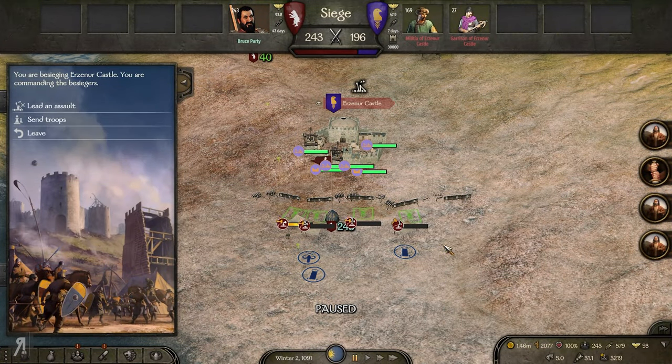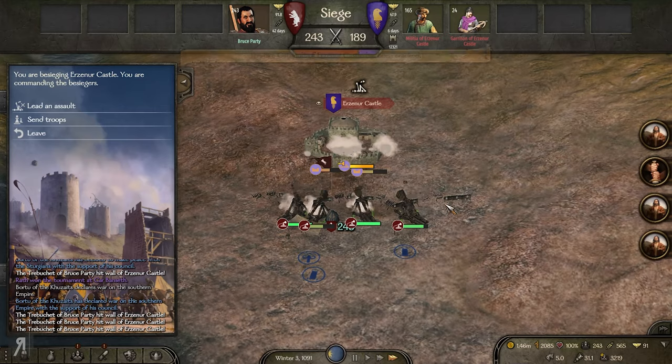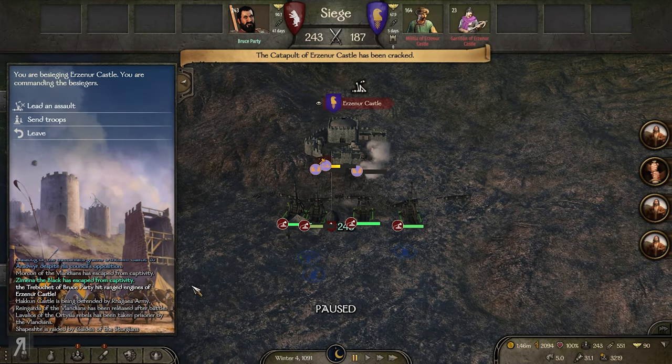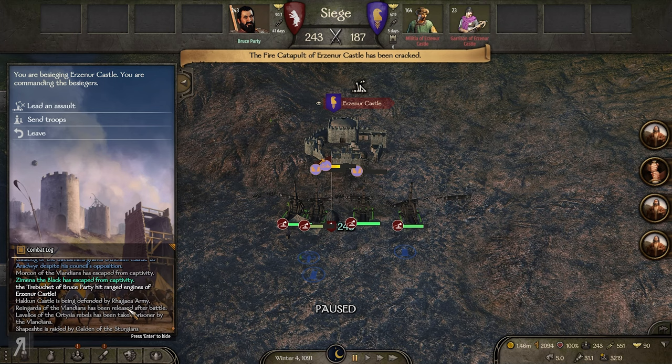Hello and welcome back to Bannerlord modded. We are attempting to take Urzana Castle. We've already built every single one of our trebuchets — I wanted to get a head start on that. As you can also see, we're having some problems with many of my vassals being taken prisoner. Oh, isn't that hilarious, Zemina!